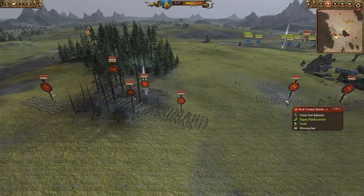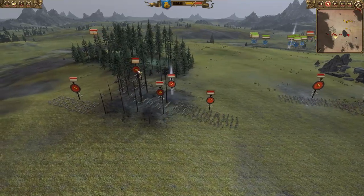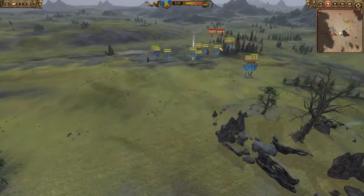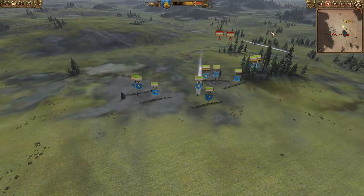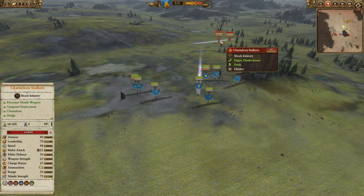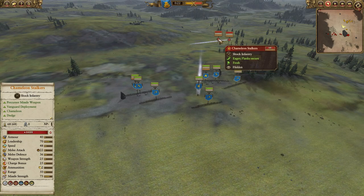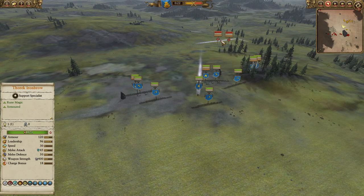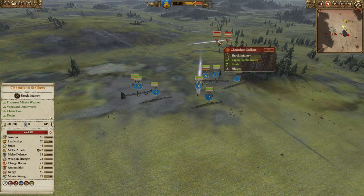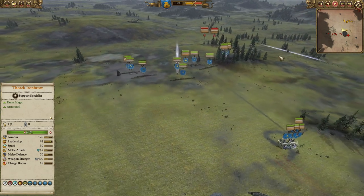The rest of the army is Saurus Warriors with Red Crested Skinks for armor-piercing, Feral Cold Ones, and Razordons. In the flank, we've got some Chameleon Stalkers, which I like quite a bit. The Chameleon Stalker Vanguard has some nice applications against Dwarves, because the Precursor ammunition plus the Stalkers' baseline functionality seems to be pretty good against Slayers. You drop the Precursor ammo, bring them down to about 70%, and the Slayers have to fight a somewhat tanky unit with high melee defense.